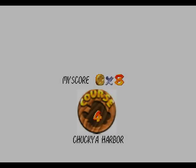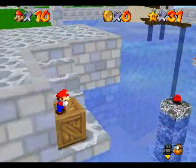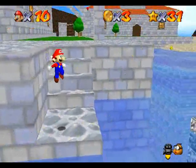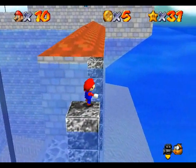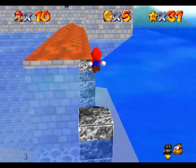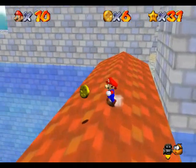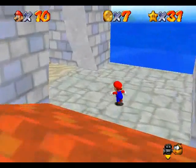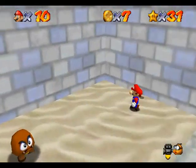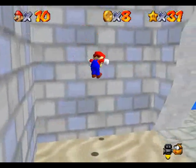Coin collecting in Chuckyah Harbor! Let's not waste any time, because the faster we begin, the faster we get this over with. Right down there, we have three coins to start us off with. Red coin. Even though it's an underwater level, the red coins and the 100 coins as well are really not all that difficult. In vanilla Mario 64, the two aquatic levels were the ones with the least coins, but here it's really not a problem at all.